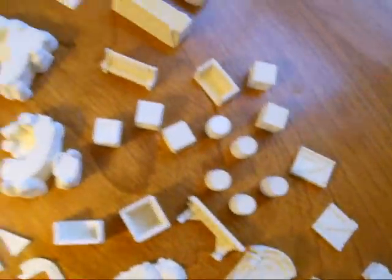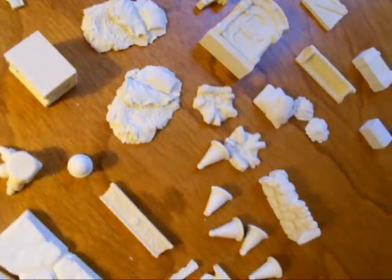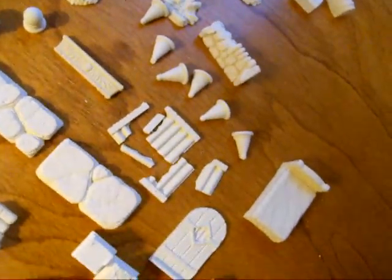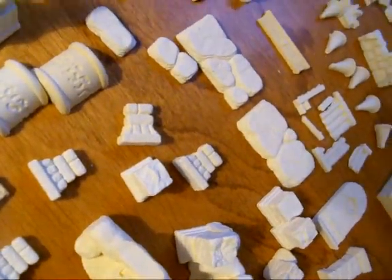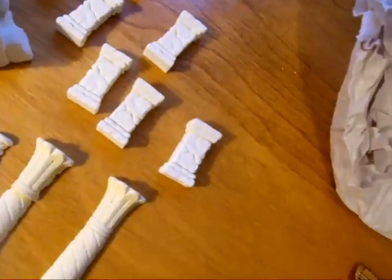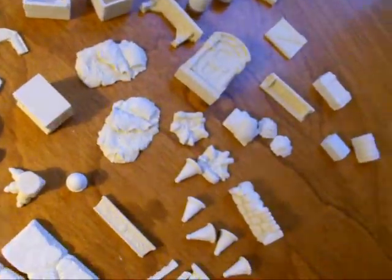Then we have a bunch of barrels and crates, shelves and doors, a couple of bedrolls, a couple of fireplaces, some more chests and boxes, and a couple of wall pieces, a little bit of cracked earth or cave floor tiles, and some other wall decorative type columns that will help flesh out a nice dungeon set.